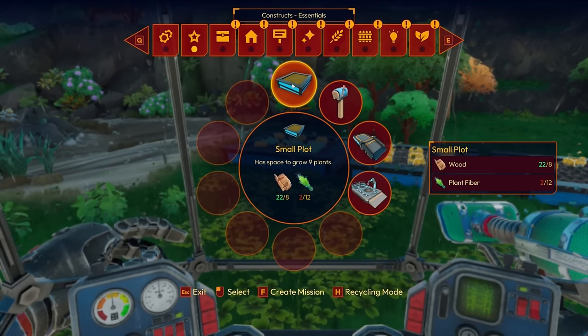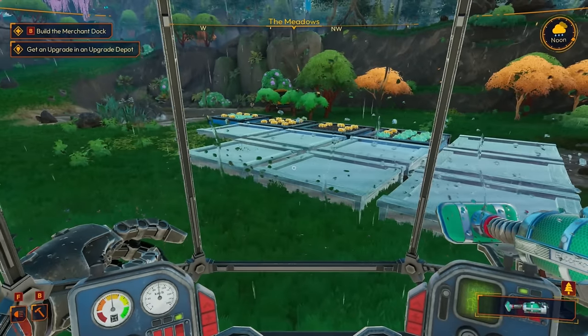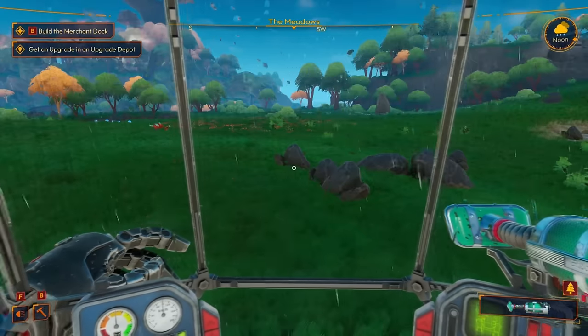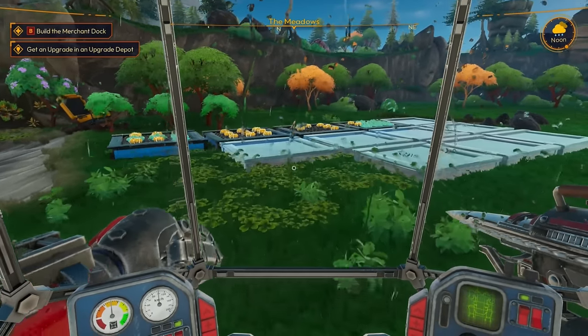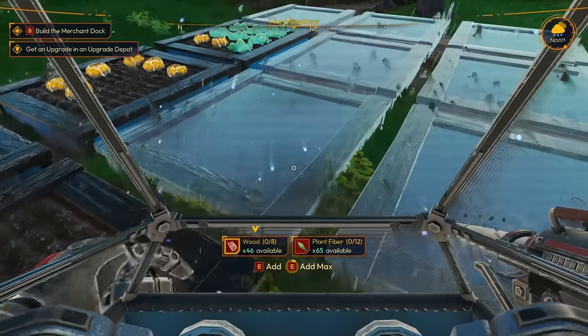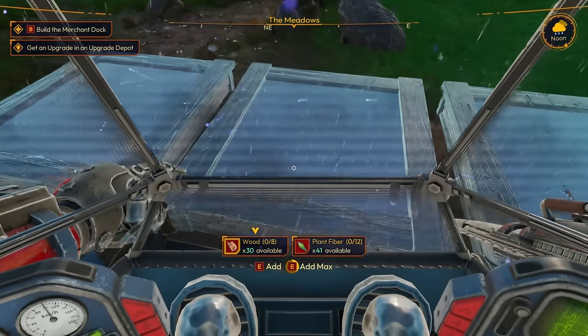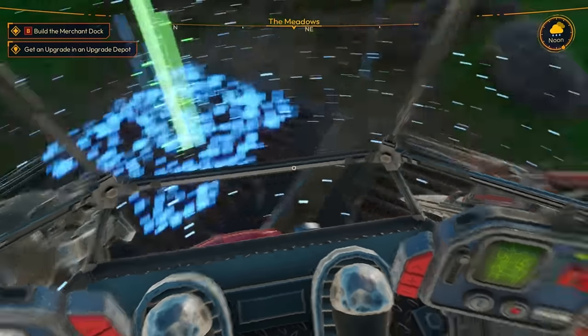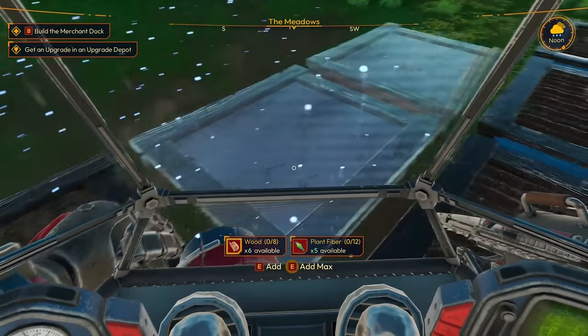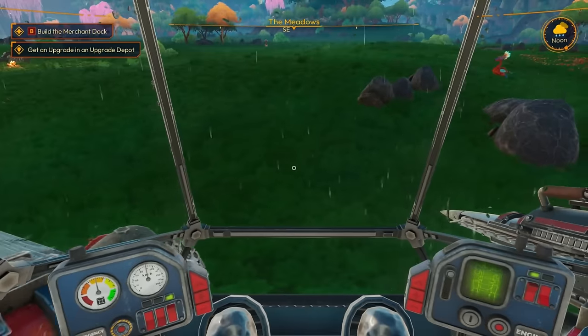We might need some more crop plots. Let's try to fill these crop plots in right now so we can start planting everything we have. Let's see how many we can build — oh, I lied, we might actually have a decent amount here. Wow, we got a lot more done than I thought — we only have like two plots left!